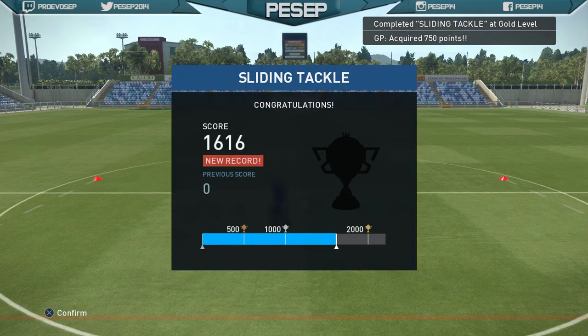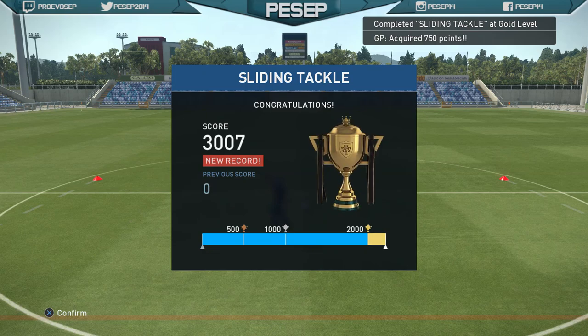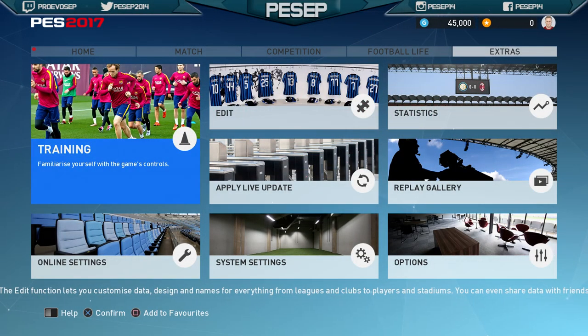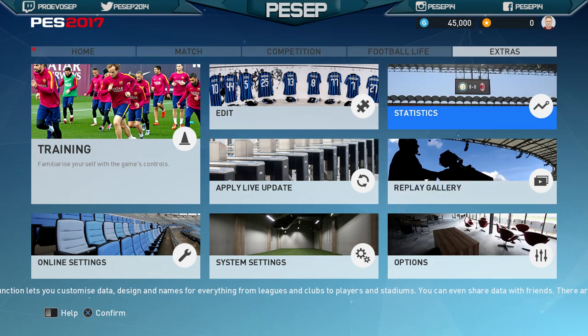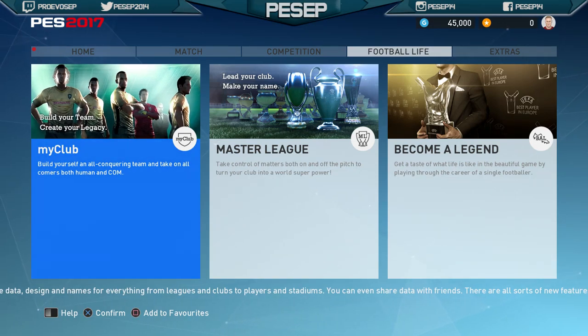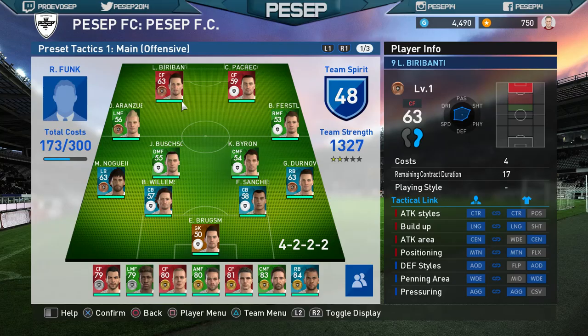Now the problem is with the old farming GP method with the Novice Cup, the AI kind of pressures you — but we'll get to that anyway. Here I am without even starting MyClub and I have 45,000 GP. Now what are we going to do? We're going to start MyClub. It's the simple GP farming method — you will have those cheap players that you never use to play 10 games in a Novice Cup competition.